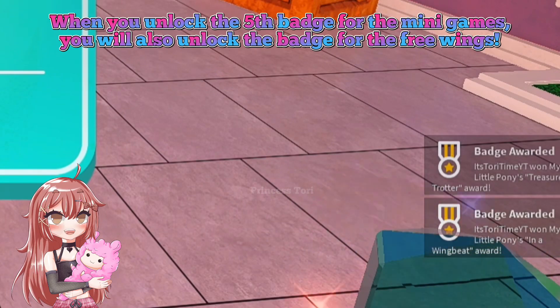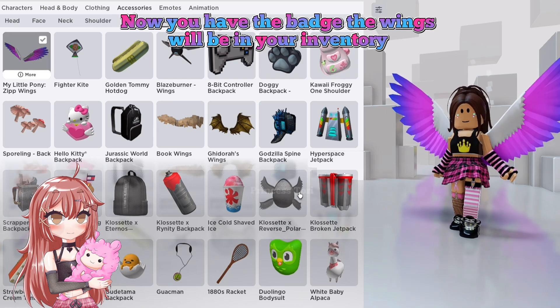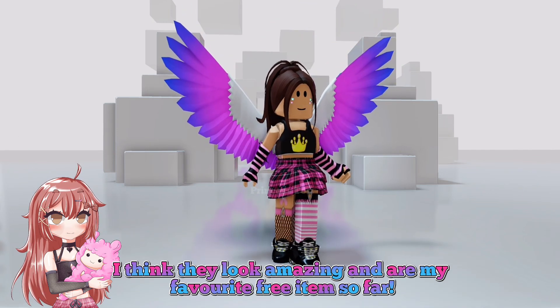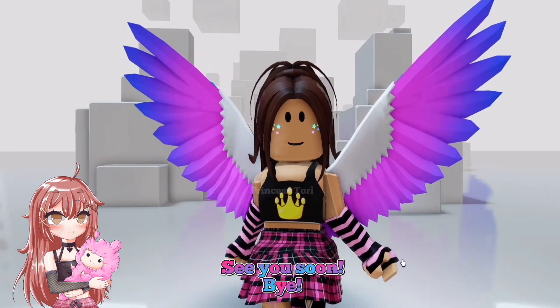When you unlock the fifth badge for the mini-games, you will also unlock the badge for the free wings. Now that you have the badge, the wings will be in your inventory. This is how they look on your avatar — I think they look amazing and are my favorite free items so far. What do you think of them? Comment and let me know. See you soon, bye!